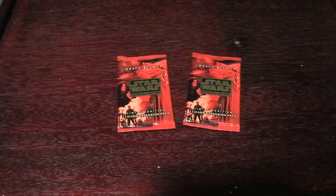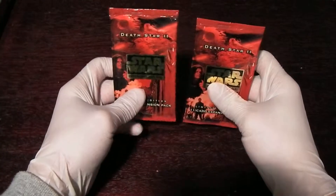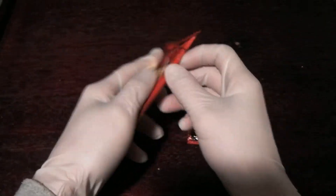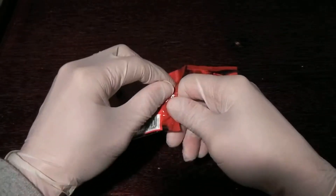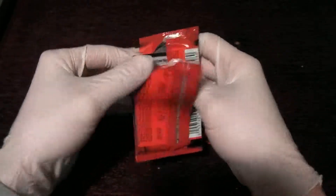Hi guys, CCGCollector here. I was rooting around in my collection and I found, surprise surprise, I had a pair of Death Star 2 booster packs to open. So let's do that today. Two packs, two rares — that means probably one Emperor Palpatine and one Luke Skywalker. So which will it be first, the Emperor Palpatine or the Luke Skywalker? We're about to find out.